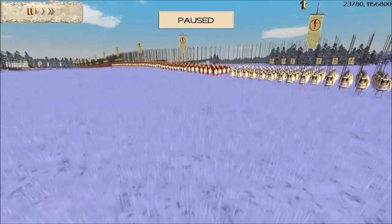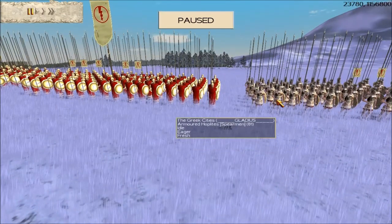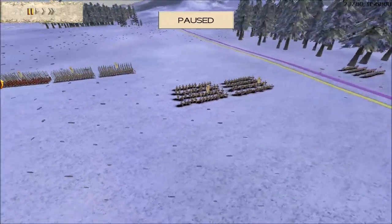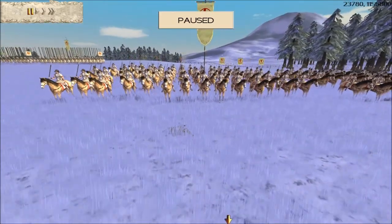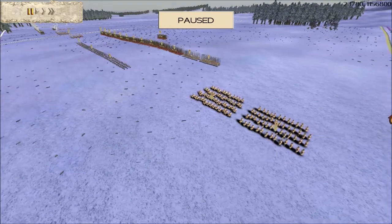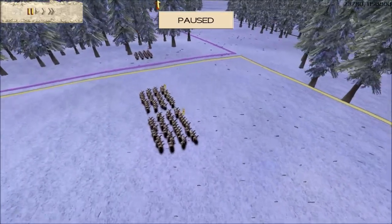For newer players to RTW, notice the difference in the units: you've got the armored hoplites, often used as pilot shield units, and then the Spartans with their two hit points, excellent morale, and really great specifications. That's a pretty solid Greek Cities army. Gladius also brings Greek light cavalry, which he uses extremely well.